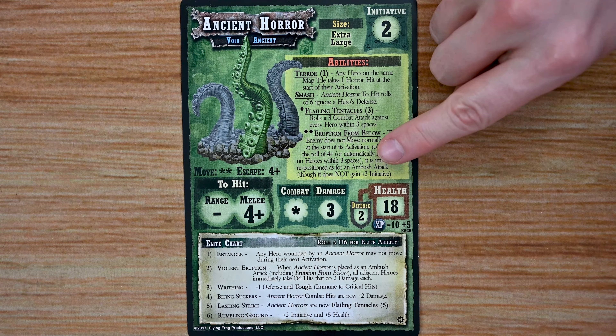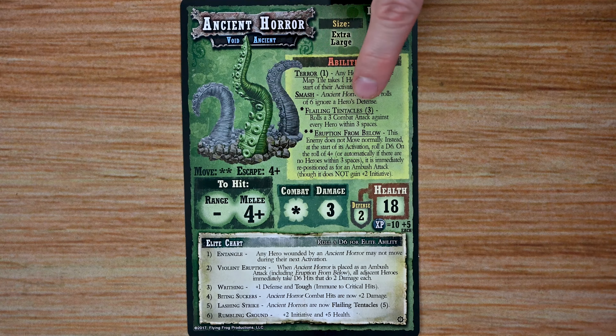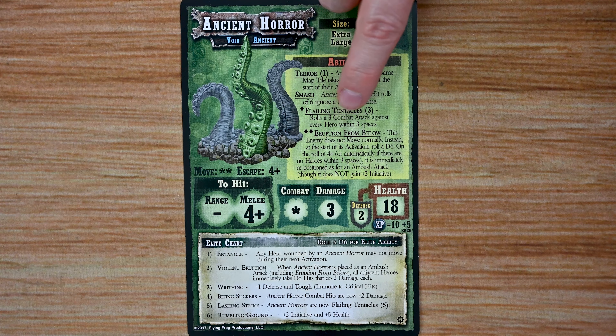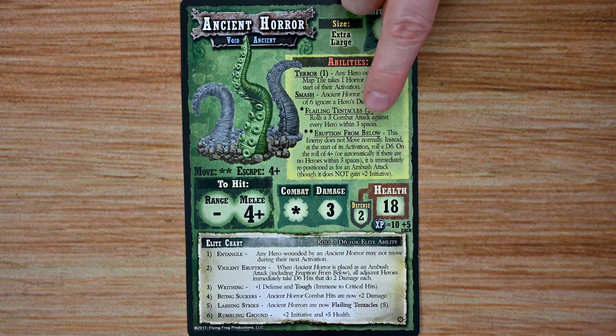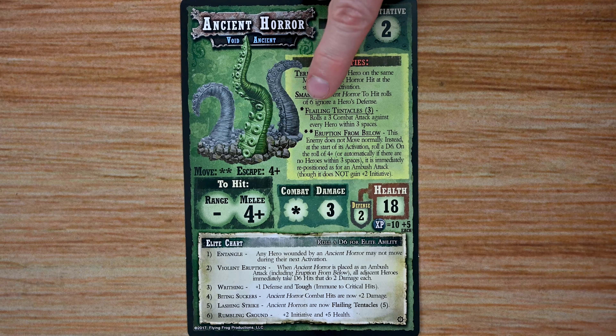They have two special things that are going to impact how they move and their combat. The first is Flailing Tentacles — they're going to make a three-combat attack against every hero within three spaces. So if your heroes are tightly grouped together, these guys are going to cause you all kinds of problems. Definitely spread out.